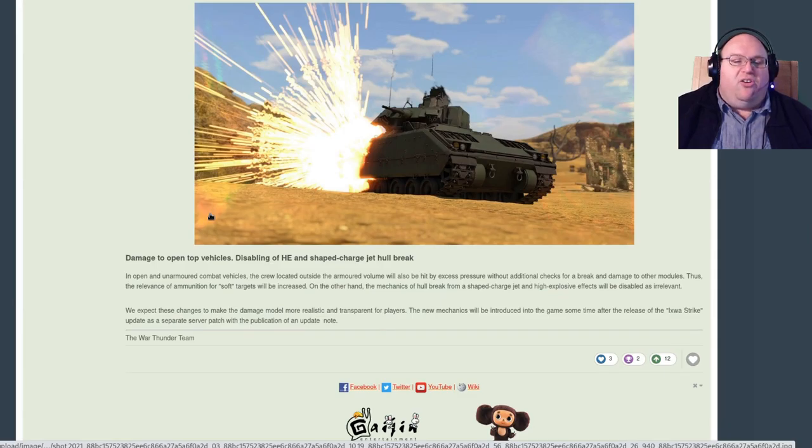Damage to Open-Top Vehicles and Disabling of HE and Shape Charge Jet Hull Break: In open and unarmored combat vehicles, the crew located outside the armored volume will also be hit by excess pressure without additional checks for a break and damage to other modules. Thus, the relevance of ammunition for soft targets will be increased. On the other hand, the mechanics of hull break from a Shape Charge Jet and high explosive effects will be disabled as irrelevant.